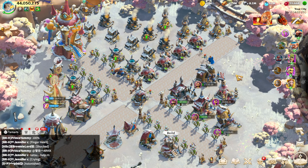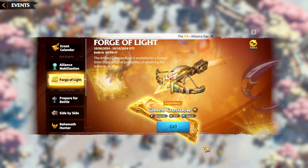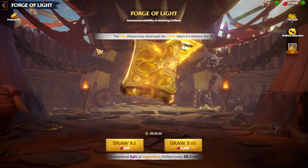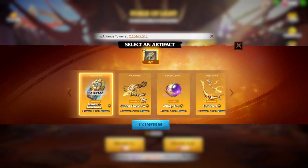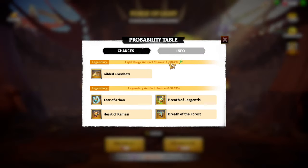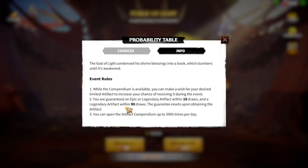The events I strongly disagree with trying as a free-to-play or low spender are Forge of Light and Riches of the Forest. Fortunately I have Forge of Light active on my server right now so I can show you why it's bad. You can select the artifact you want, and the newest ones are available here. But the chance of getting your chosen artifact is only 0.6%, while other artifacts have 0.9%. The information states you need at least 90 spins to get a guaranteed legendary artifact.